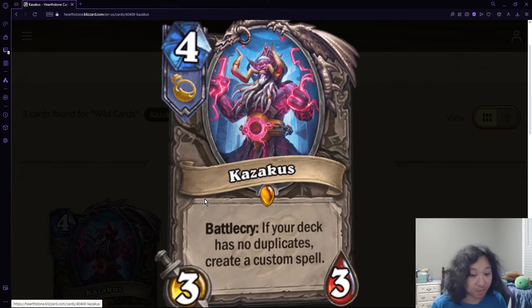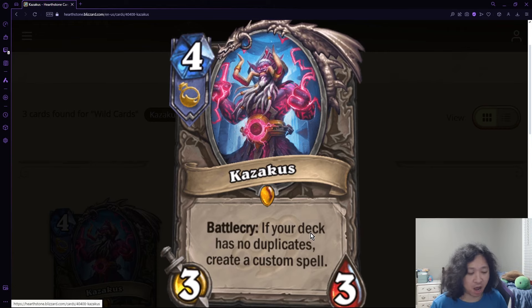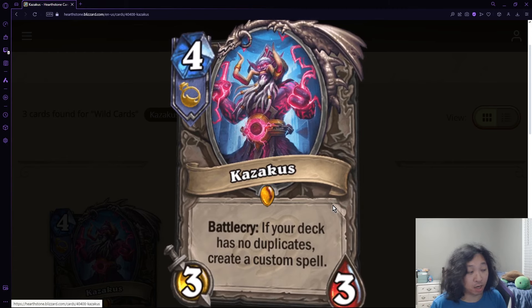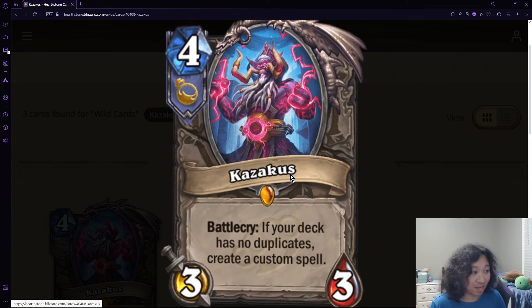Back to the card: Battlecry — if your deck has no duplicates, create a custom spell. Right now I feel like a lot of Highlander payoff cards in Standard are kind of one-note; they do what they do and there's no real thinking involved. And because the payoffs are just so strong, it's very boring. But with Kazakus it was pretty interesting to play and to play against, because you had a custom option of one, five, or ten mana with a lot of different effects you could mix and match together. You could summon big demons and turn everything into a sheep, draw cards, add cards to your hand — the list goes on. The order you choose matters too. Just a very well-thought-out card that I kind of wish they would bring back in one way or another. That's why Kazakus reaches my number eight spot.